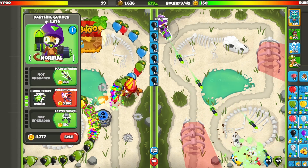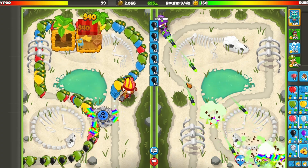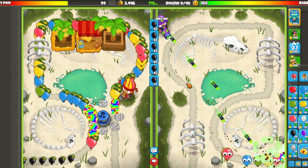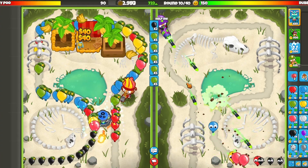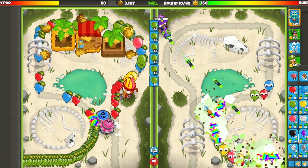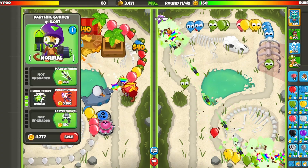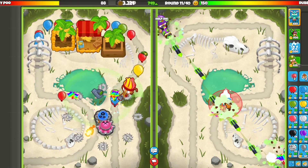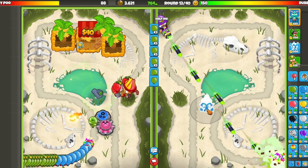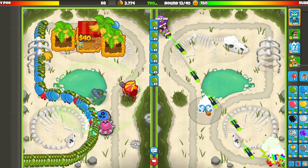Let's keep sending blacks till round 10. You gotta be careful when you're sending black balloons because on round 10 you'll lose a bunch of money if you keep sending them — they start coming really fast. So now we switch to green balloons. I'm going to get up my Ice Monkey — I won't place it yet. Let's get laser shock and get ready to place the Ice Monkey. We'll keep sending greens, and when he rushes me with regen rainbows — which is inevitable — I'll place the Ice Monkey and get a Bisonator. That is the plan.